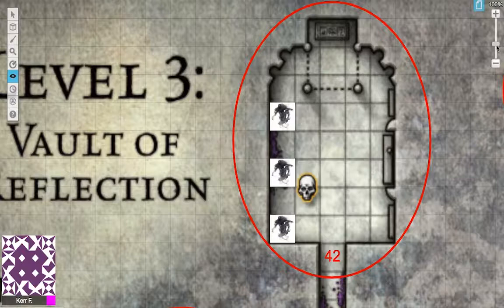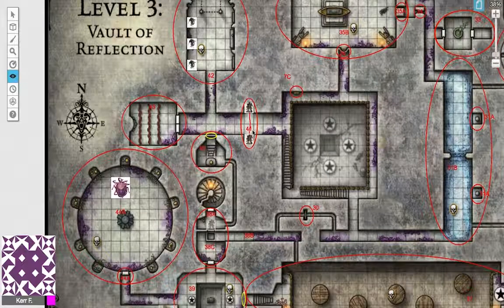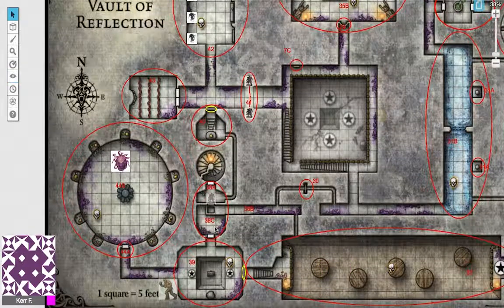So ladies and gents, that's me done for today. Thank you very much for watching. We have now gone through level three, discussing Areas 32, 33, and Khuzaban's Tomb in Area 42. In the next episode we're going to cover the Winds of Pandemonium, Areas 38 and 39, and finally Area 44B, the Beholder's Vault. Next episode we'll finish level three, and then we'll descend to level four. Thank you very much for watching.